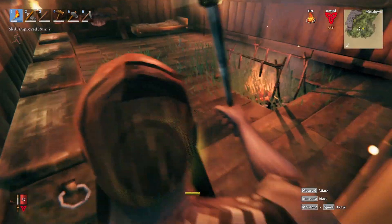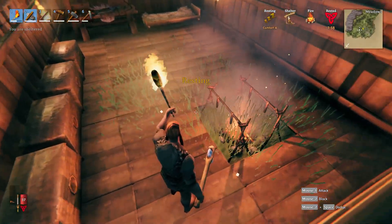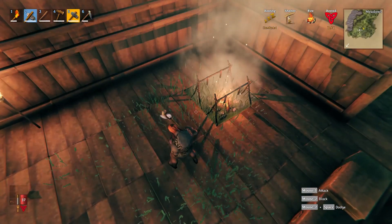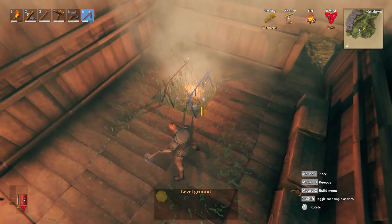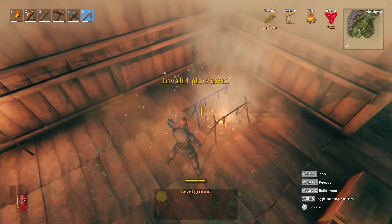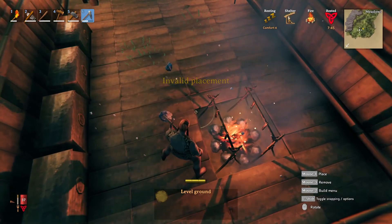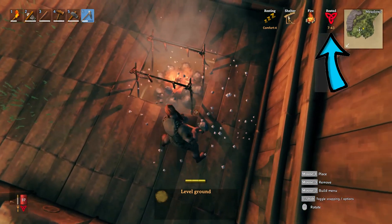Hanging out anywhere sheltered will eventually give you a rested bonus if you don't have one. A shelter is basically anything outside but with a roof, so this can be a troll cave entrance, a busted down building, or something you throw together if you need to. If you have a fire nearby, you'll have your first point of comfort and an increased timer on your rested bonus.